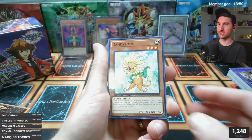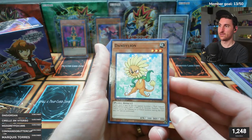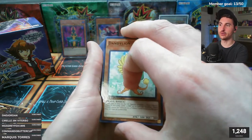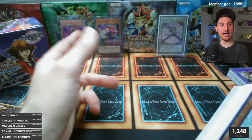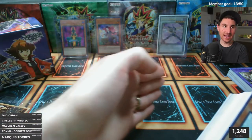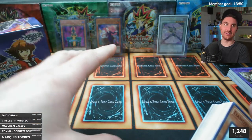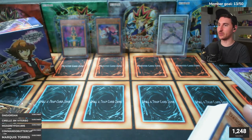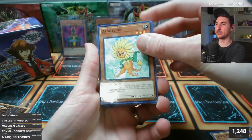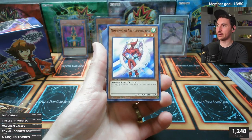When Xyz monsters first came out with Tour Guide, if you used Sangan as the material and detached it from Leviathan Dragon, you'd search a monster. But at the first official event for Generation Force, the judges ruled that Sangan's effect did not trigger when detached as Xyz material - a significant ruling at the time.